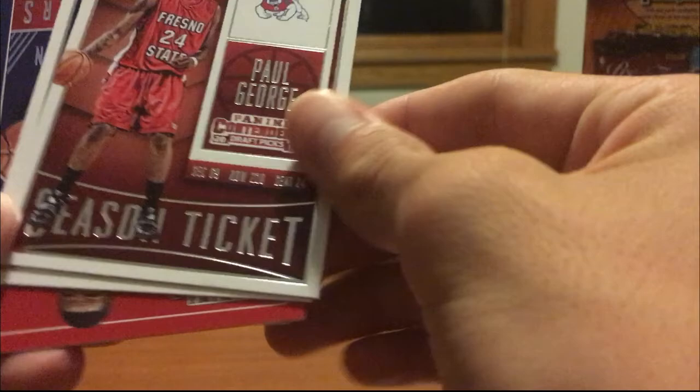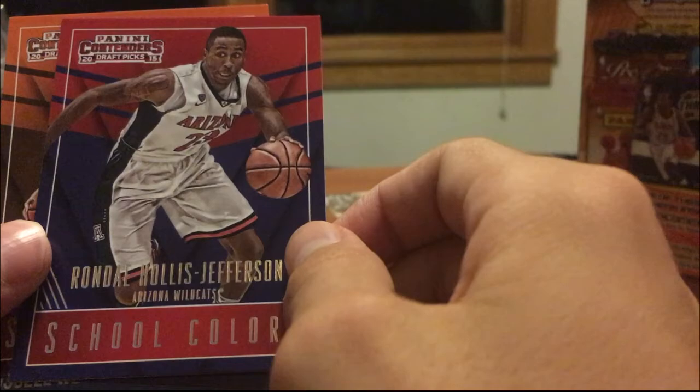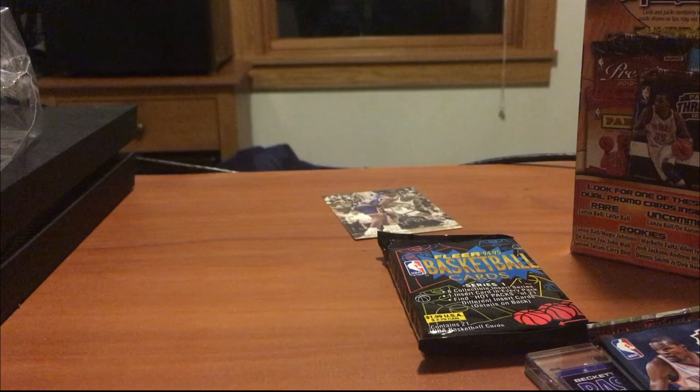Let's do this Contenders pack — this is probably one of the better packs out of all of them. We got Paul George — nice! Kirk Hinrich, Hollis Jefferson School Colors — nice looking card — Richaun Holmes school college card, Aaron Gordon school college card, and a Russell Westbrook School Colors card. I love the look of these cards right here — best looking cards in the box.